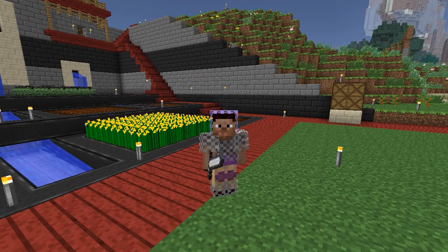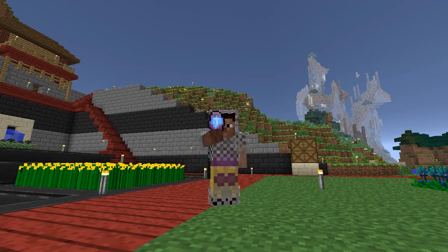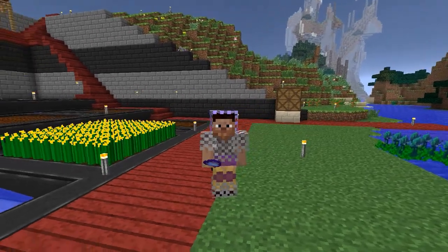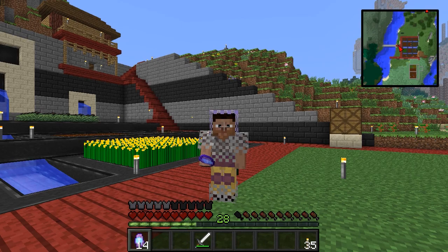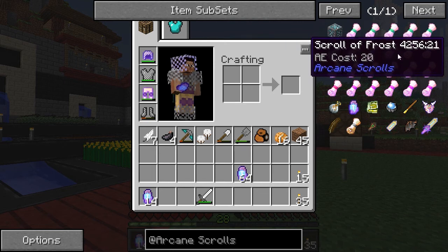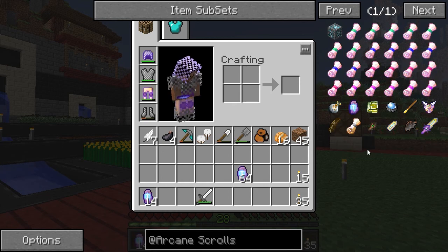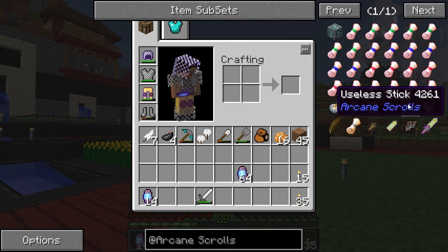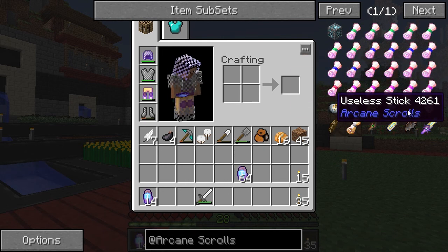But before we do that, we're going to play around with a mod called Arcane Scrolls. Arcane Scrolls have these arcane stones that spawn all over the place — they're really common when you're mining — and they let you create magical scrolls to do various things. There's scroll vitality, debilitation, frost, fire — I'm assuming damage and stuff. There's also some other interesting things like the arcane sword, arcane wards which I think is for PvP only, and something with the great name 'useless stick.'